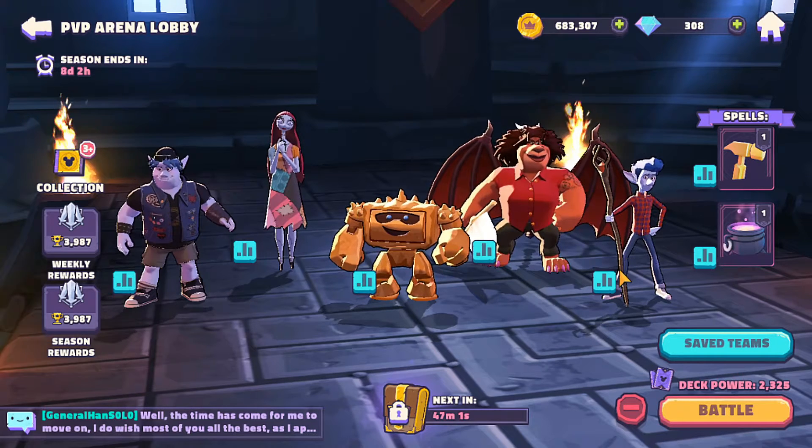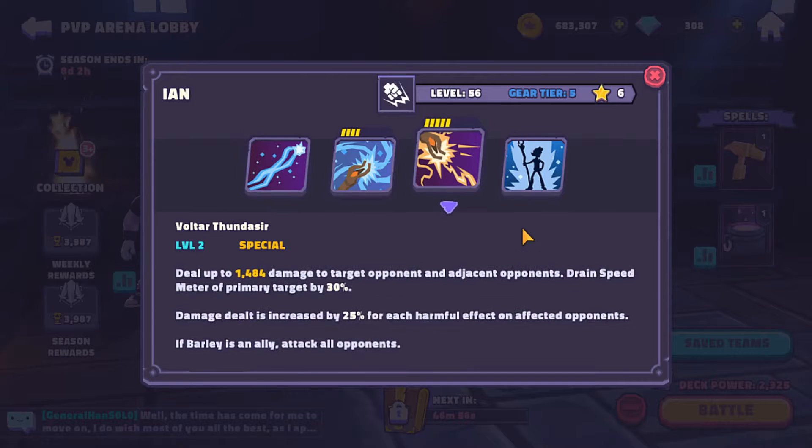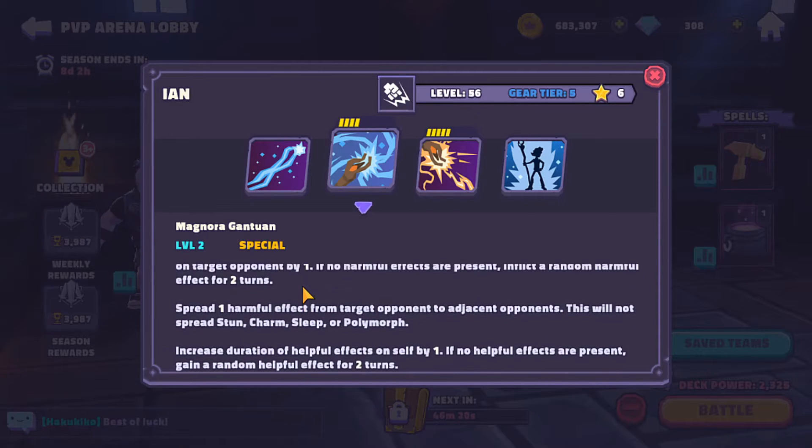A good team without a big established place is the Onward team. Ian is a major consideration — he does a lot of damage, dealing 25% more per harmful effect on opponents. He can also drain the speed of a target opponent and all their allies. If Barley is present it works as a mass AoE, otherwise it's just adjacent. His second ability puts random harmful effects on targets for two turns.